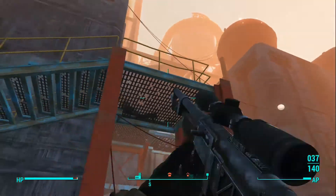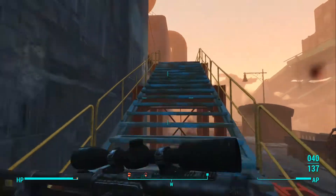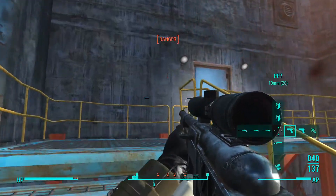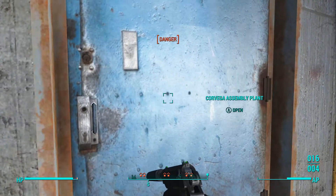After you clear the raiders from the front entrance, you're going to want to head up these stairs and go into this door up at the top. It's easier to get to the bobblehead this way, rather than going through the bottom level and clearing out all the enemies.